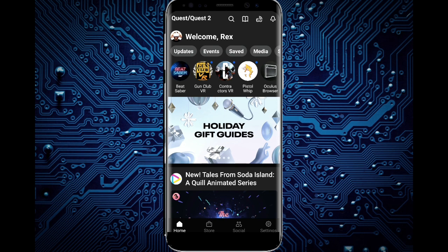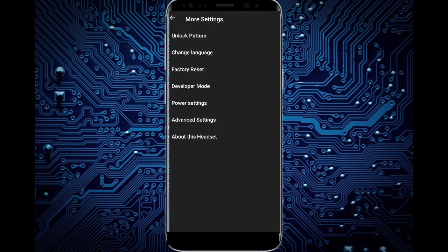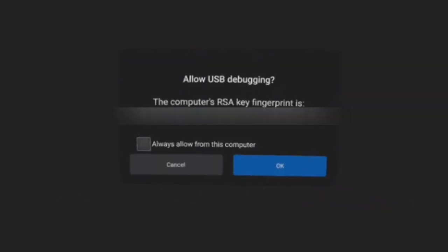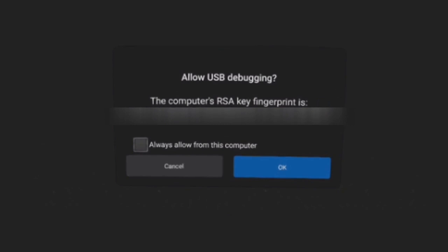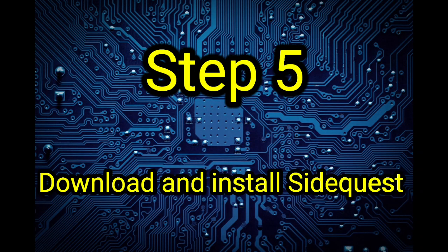Step three: activate developer mode on your Oculus Quest app on your phone. Make sure your Quest is turned on and connected to your app. Go to the Settings tab, tap your headset, go to More Settings, find Developer Mode in the list, tap it, and toggle the switch to on — blue means on. Step four: connect your headset to your PC while it's turned on. The first time you plug it in, put the headset on because a message will appear asking to allow USB debugging. Tick 'Always allow from this PC' and click Allow — this lets SideQuest and your PC recognize your Quest.